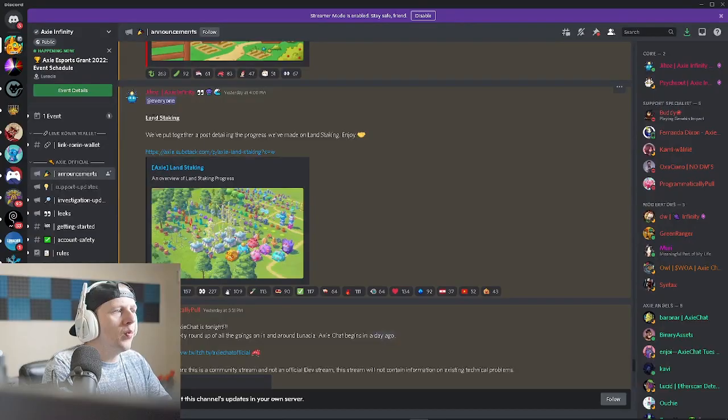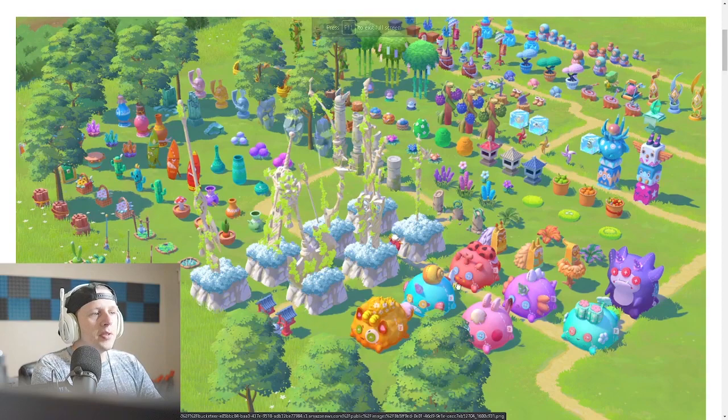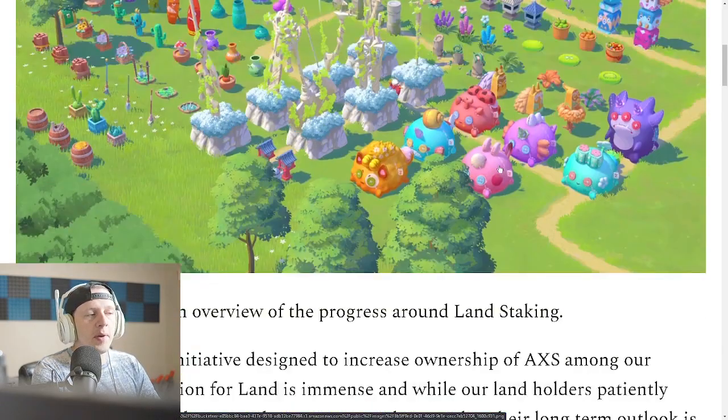That's not really what we're here to talk about — we're here to talk about land staking. Here's the bigger picture. I could go back and look at these items; each one has a different effect. This is the sword — I think this is 10% bonus crit damage. It's been so long, but you can check them out in the marketplace.